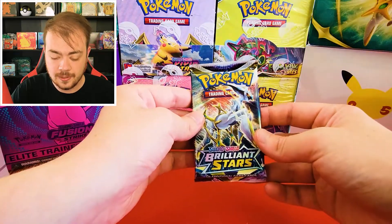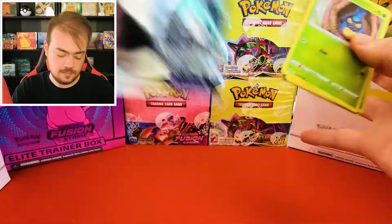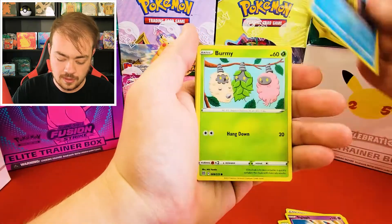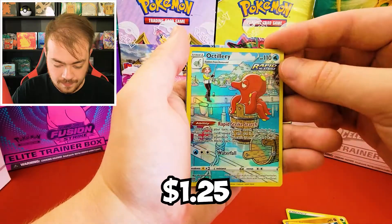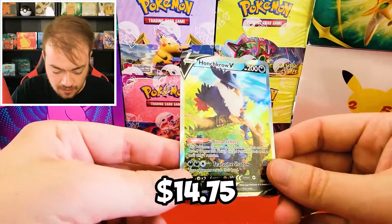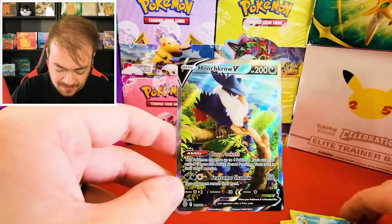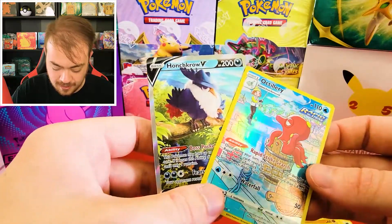We're on to our last pack from the Juniper Collection, then we'll move on to our bonus packs for the giveaway. Cards: Energy, Gloves, Floatzel, Siglet, Staryu, Burmy, Riolu, Magmar. We have Octillery — the Trainer Gallery Octillery. And we have Honchkrow V! This is the Alt Art, I believe. Really cool — I love him with the little Murkrows. It was a quiet box until we got to the end here; we got a double banger.